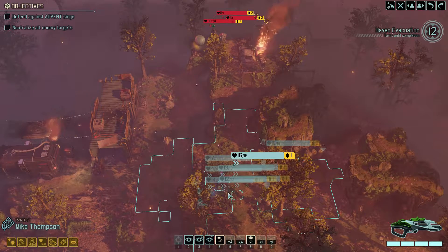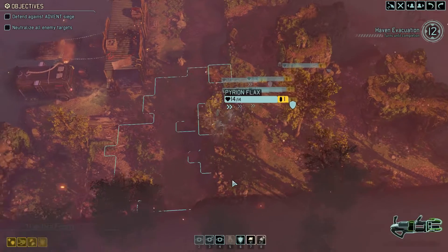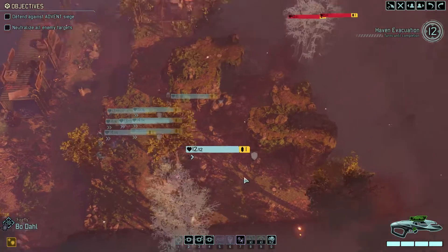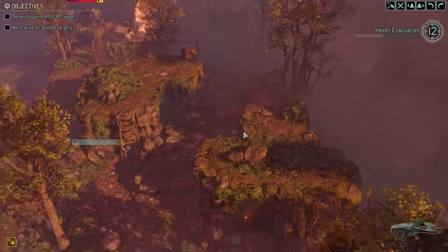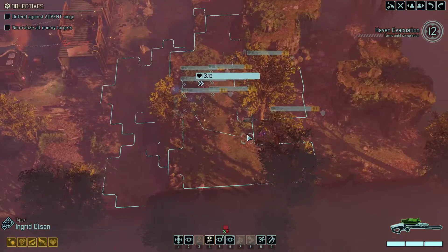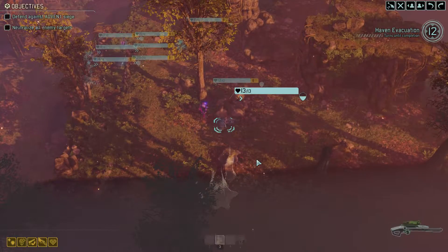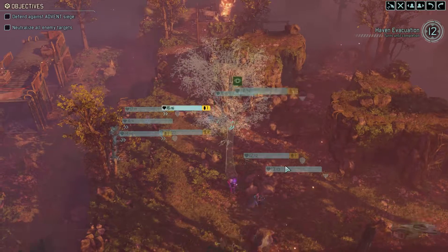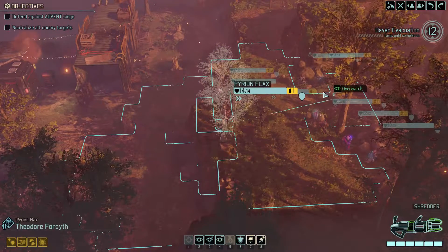Moving everyone forward here is going to be a real challenge. Above all else, we don't want to aggro these guys. I think this line here is going to be more than enough but we're going to have to move people up. Let's keep our Scy Trooper where she's safe. Danger close. Yeah, that was very unlucky. We're just going to have to overwatch the hell out of everything here really. Are you in cover? You're not, you're standing out in the open. Come get some. The good news is those guys are going to be running into a hailstorm of fire.